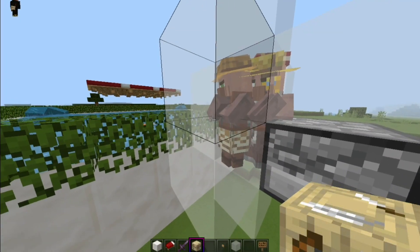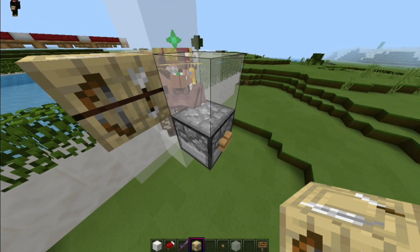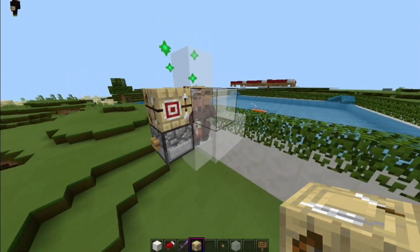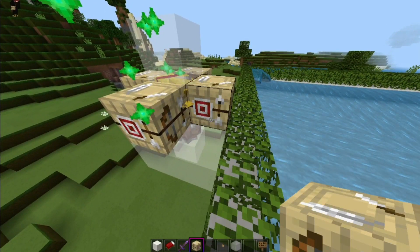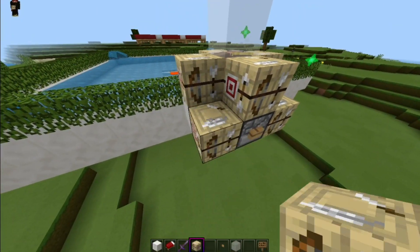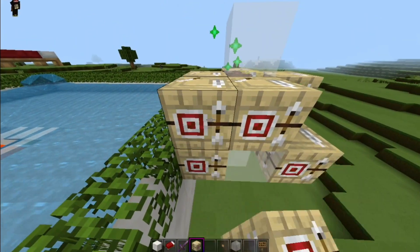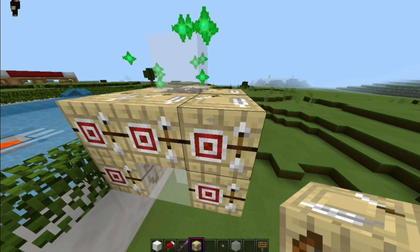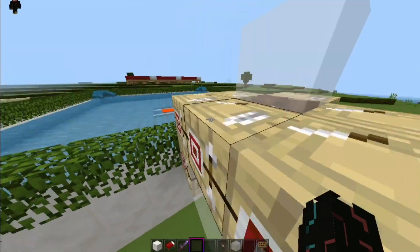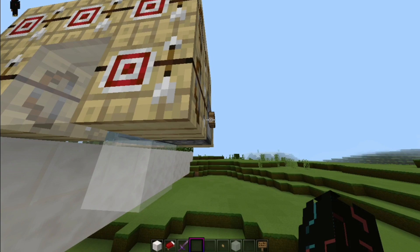Now we're going to place the fletching tables. The process is the same — put down 10 fletching tables, and all 10 should show the green sparkle appearing as soon as you place them. Whenever I place a fletching table and the green sparkle appears, that means the villagers are linked. Make sure all 10 fletching tables show the green sparkle. Once all 10 fletching tables and all 20 beds are placed, we can start the water from the dispenser.